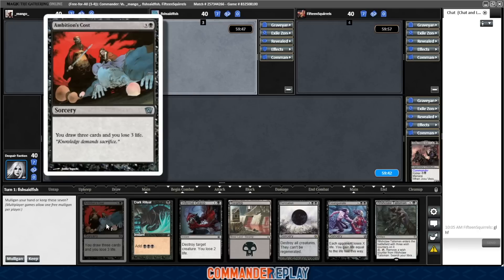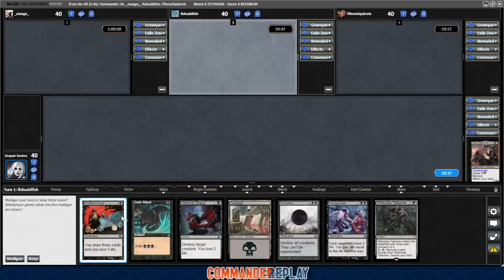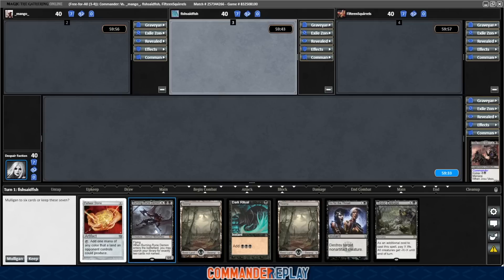One land, Dark Ritual, Ambition's Cost — I kinda wanna try that, except I'm one short still. Nah, I'm gonna mulligan. I've been keeping risky hands of late — sometimes it pays off, a lot of times it doesn't. This is much better. No card draw, though. Guess we could maybe find some with this thing. Keep this.